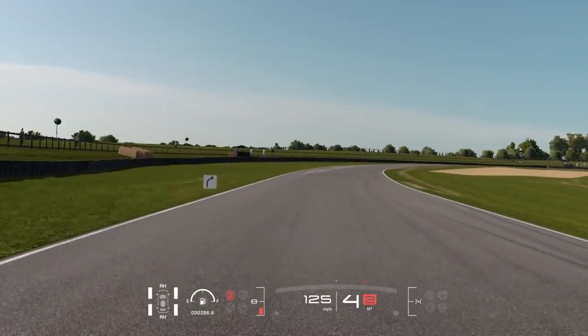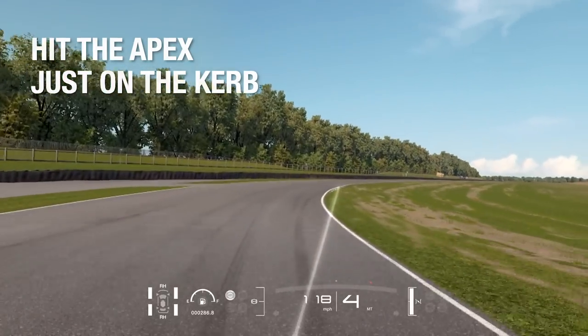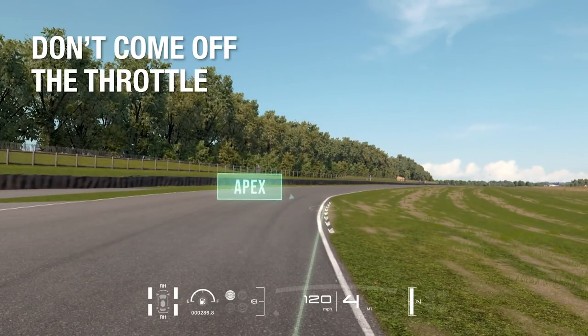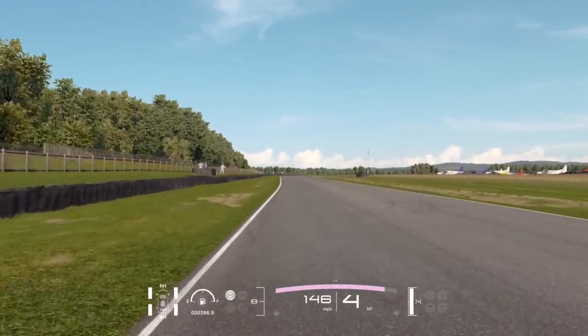The first corner is really long, so you want a wide entry into it. Hit the apex just on that curb on the right there. Make sure you don't come off the throttle after that initial apex, because it'll hurt your speed all the way down the straight.